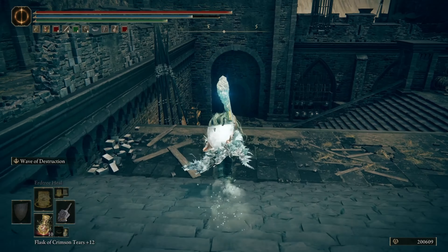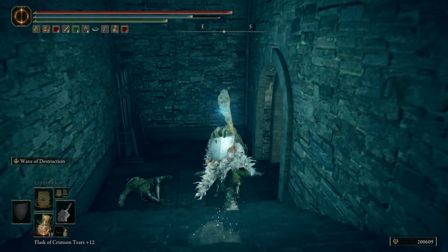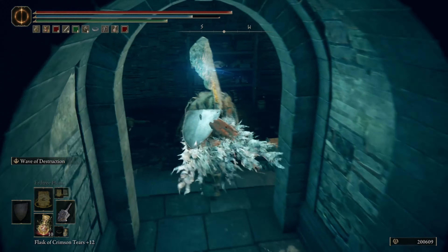From the Fort of Reprimand Site of Grace, we're going to come down here, fall down that little ledge there, come down these stairs — you will run into some enemies, I have them cleared out for this video. Turn left once you get through that doorway.